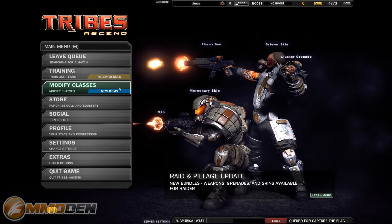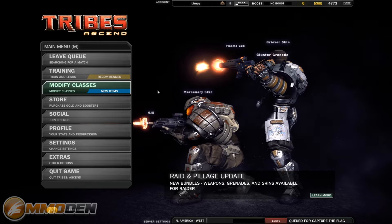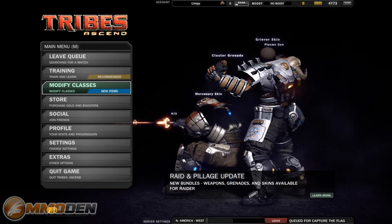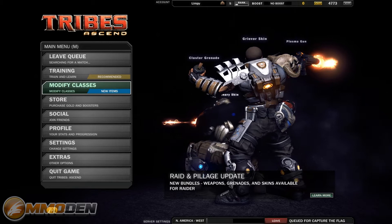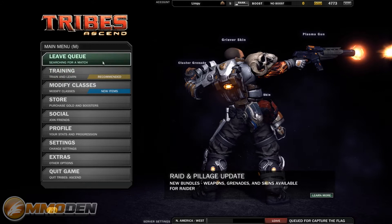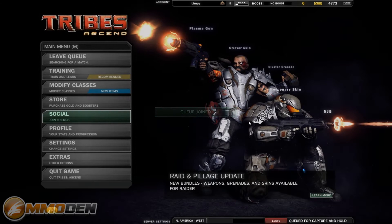We're getting close to being able to level. I'm really tempted to jump in and modify my class and upgrade some of my other stuff, but I'm going to wait. Unfortunately, there are not a lot of people playing capture the flag right now so I can't get into that match. Let's leave the queue — I bet a lot of people are playing capture and hold instead. So let's see if we can get into that one. That's much, much quicker. Same idea here: capture and hold various control points. A control point is captured by touching its point switch.